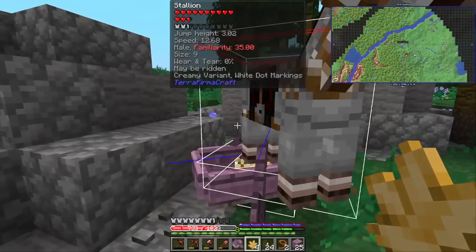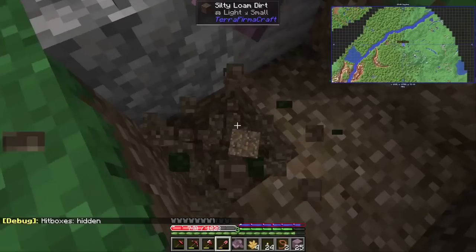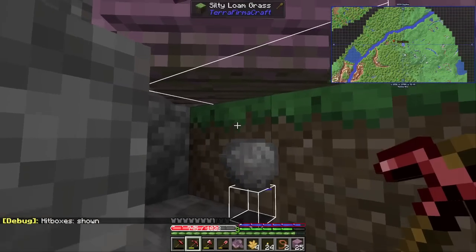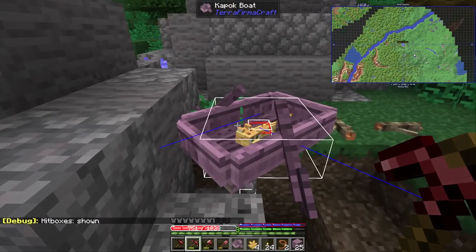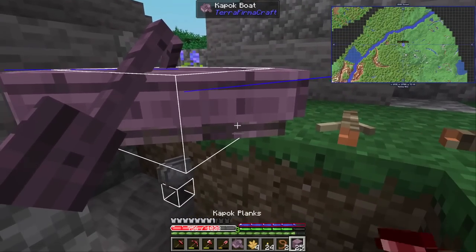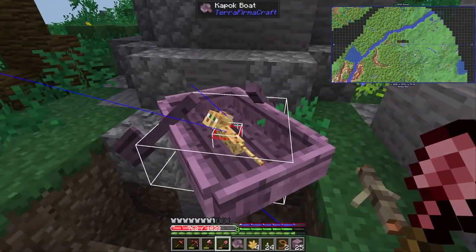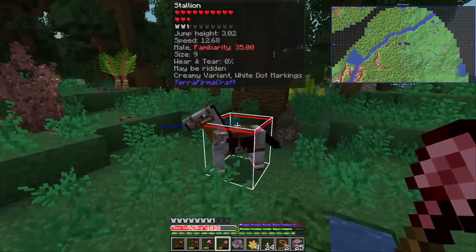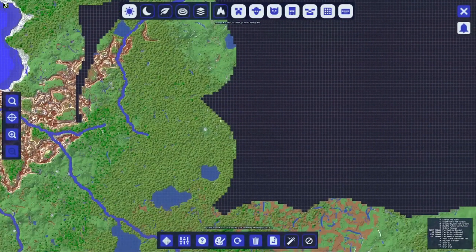Sometimes you can actually reach them through the bottom — the hitboxes. No chance, that's unfortunate. It used to be a thing with the allays in vanilla; I couldn't reach them in a minecart before they fixed it, so I had to do it from below. At some point this guy will grow up and it'll be easier to feed. There's still more terrain to explore, but it's getting less and less. And finally back home.